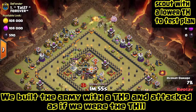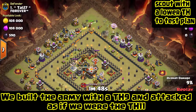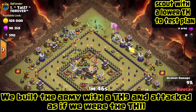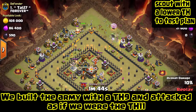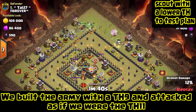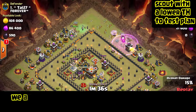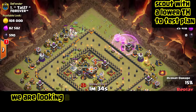Then we used a King and some Witches going down the top left part of the base. During this part of the attack we want to see if we can pull the Clan Castle troops without actually having to jump into the core — just see if those troops on the top left will be able to pull them on their own. And see if once the Eagle Artillery goes off, the Pekka will live through it, which is another important factor.